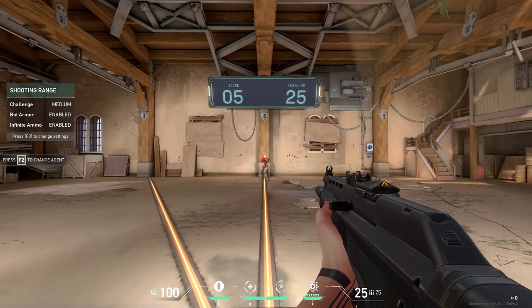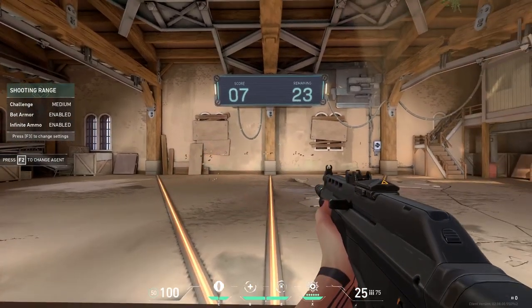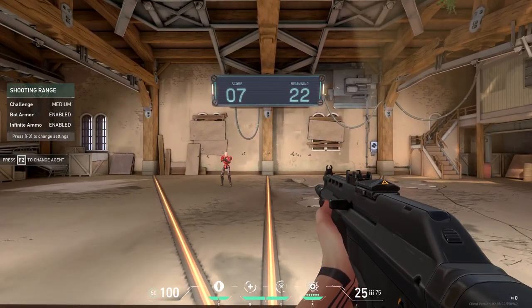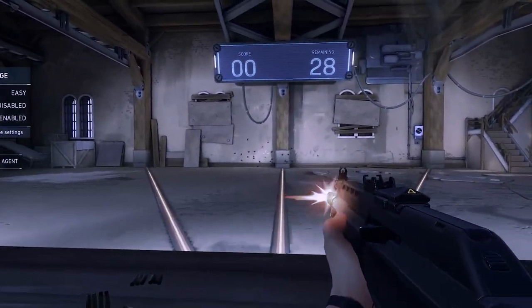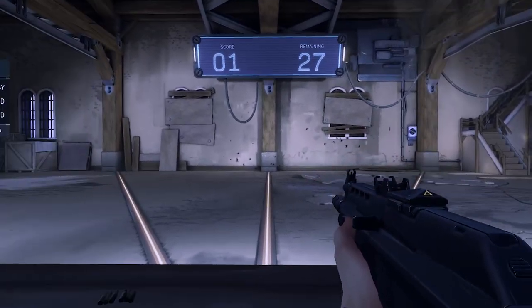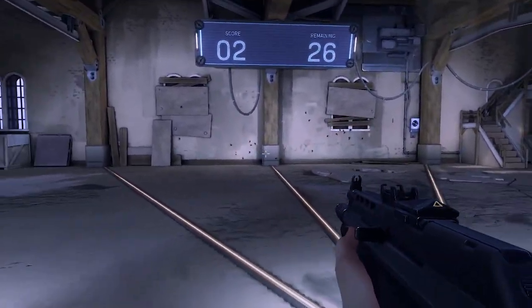Before I got into these drills, I had to make sure I could identify my weaknesses. I found them pretty quickly. Turns out I was awful at everything — aiming was a problem, recoil control was a problem, crosshair placement was a problem. So we had a lot of work to cover.